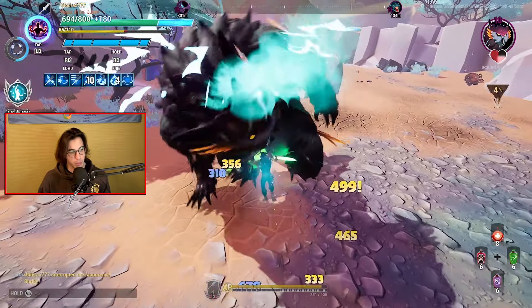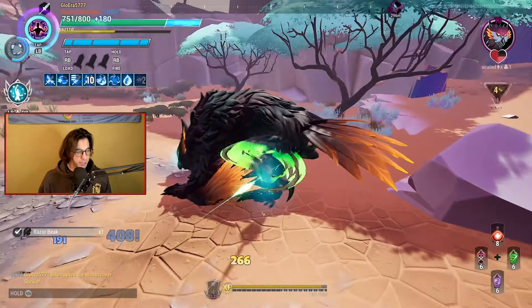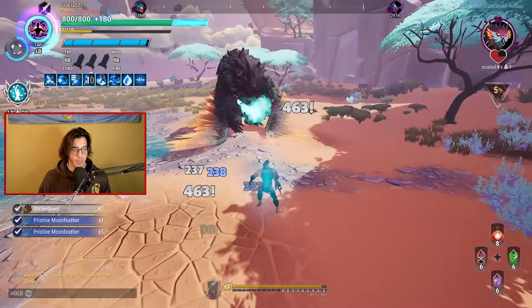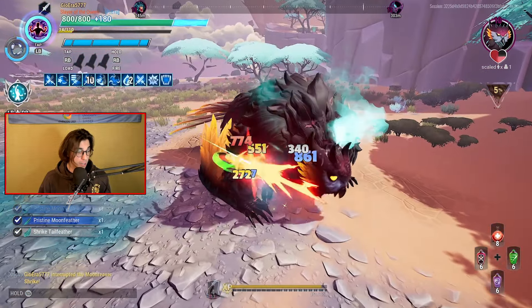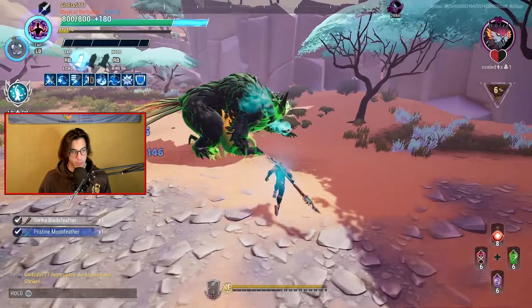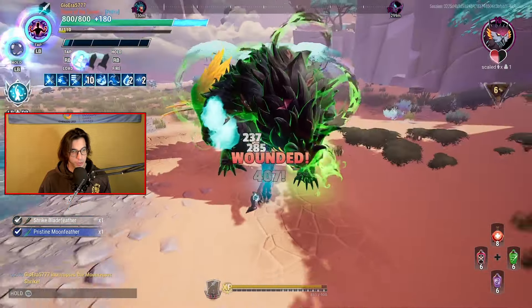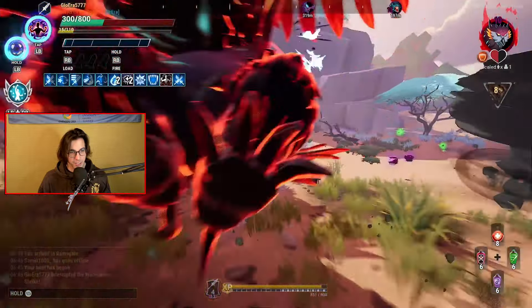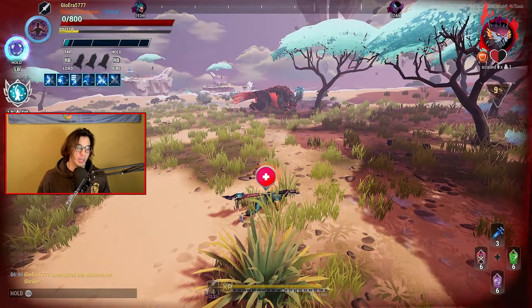Let's break a part — oh nice, we wounded the part. This build is not particularly a wounding kind of build, but if you want that type of build you can comment down below and I'll make one in the future. Let's use the missile here — bro, I missed that. Nah, surely not — nice there we go. We got downed but that's okay.